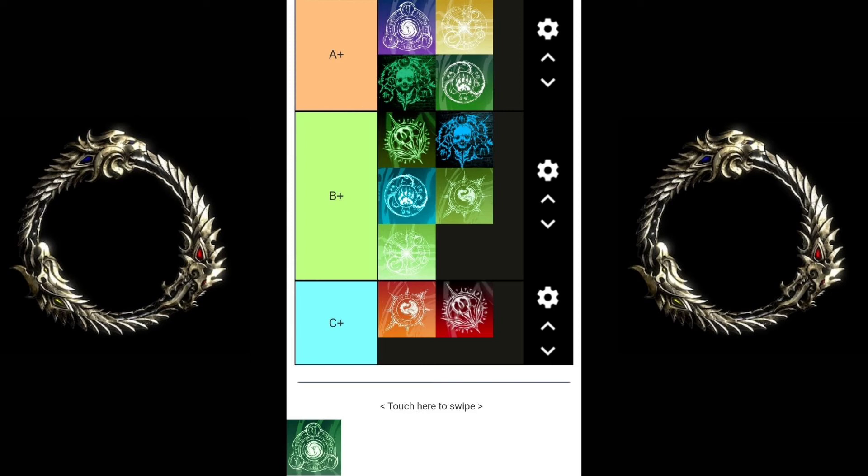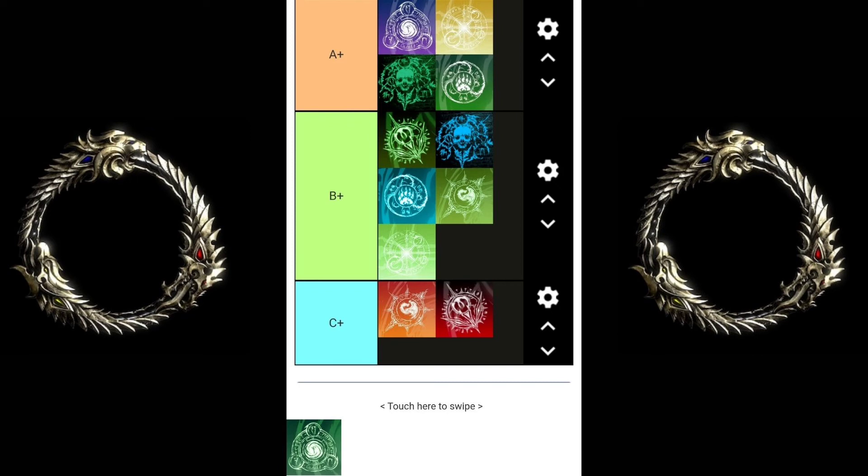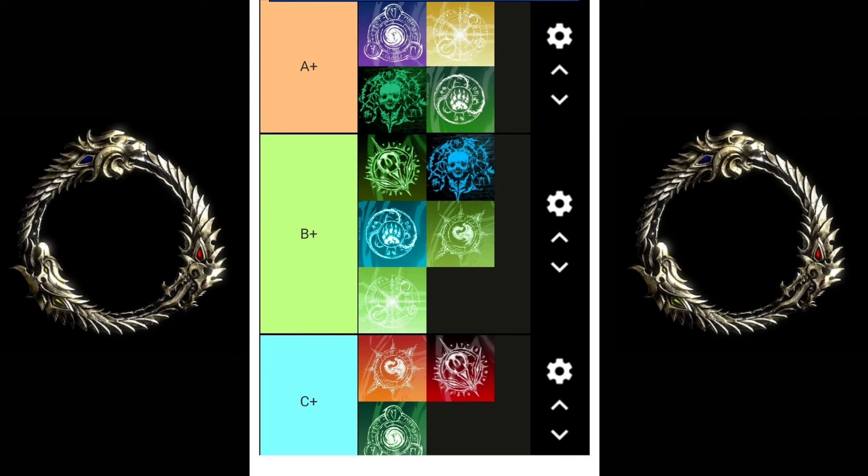Next up — Stamina Templar. This one has almost everything the Magicka Templar does, which is why it goes in B. However, it doesn't have as good of heals, so it's not as friendly for new players. It can put out more damage but it's harder to understand than Magicka Templar. You need a little experience to do well on a Stamplar. Magclar is definitely a better option for new players.